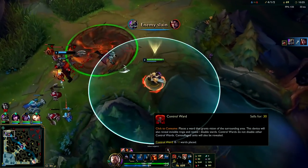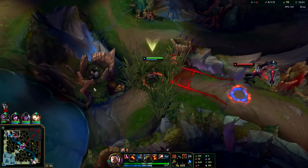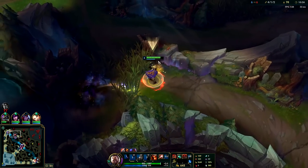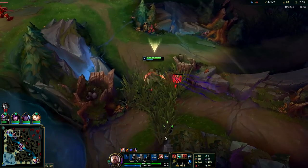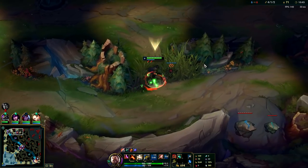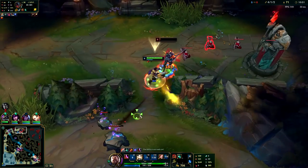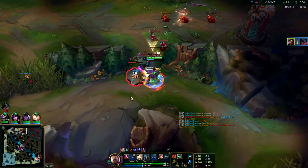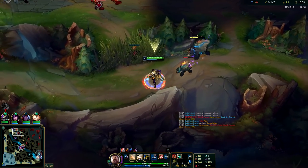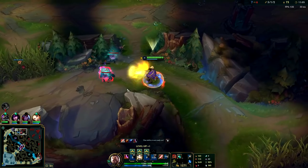Just stayed at max range so he can't hit me with his Qs — he's dead, he's a goner. I missed my Q on him hardcore but the Phase Rush keeps me on top of him. He also went Mobi Boots for whatever reason, so he can't outrun me once we're in combat. Moving way faster than he is — there wasn't much counterplay, he just had to let it go.